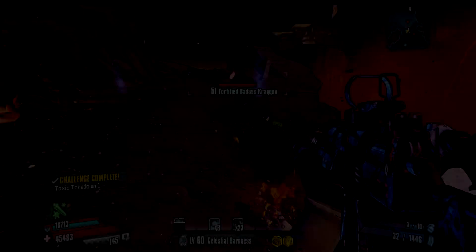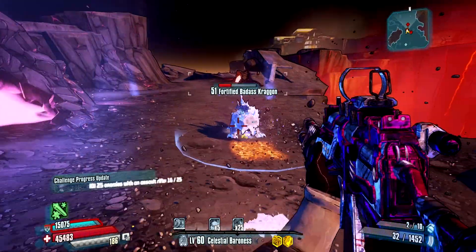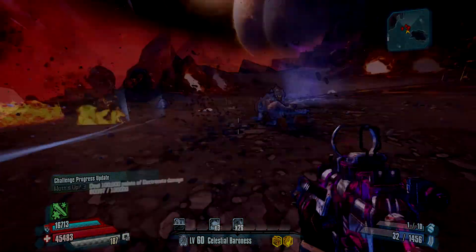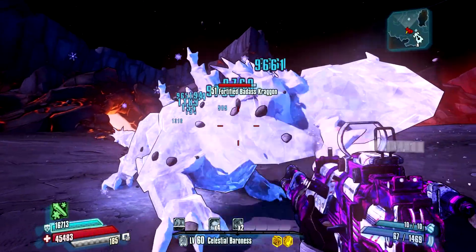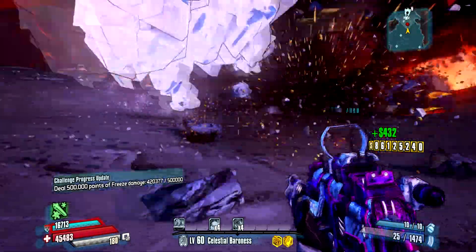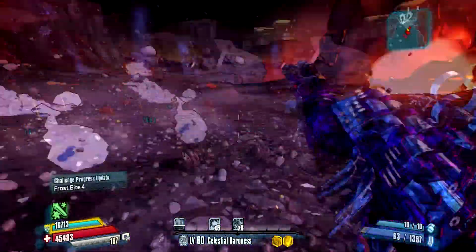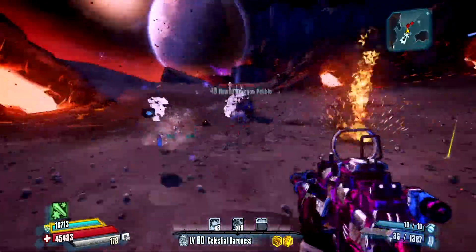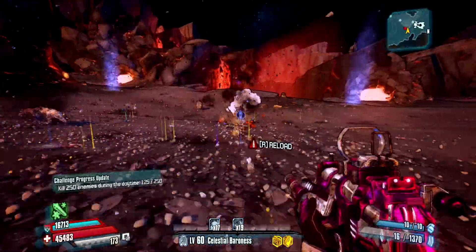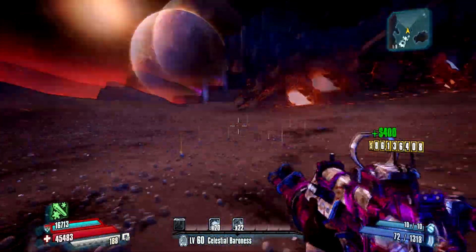On my first try I found a Fortified Badass Kragen but it didn't drop it. My second time finding the Badass Kragen is when he dropped it. The first Kragen took me 6 tries and the second one took me 11.